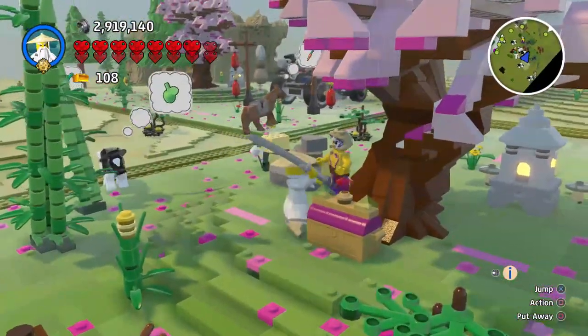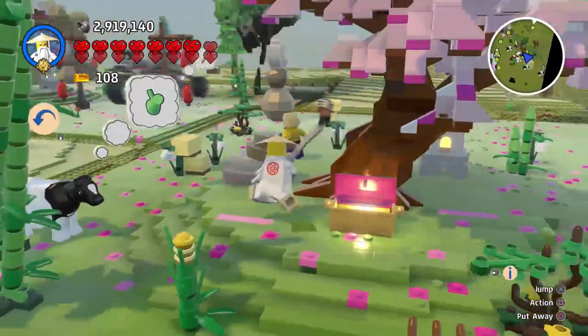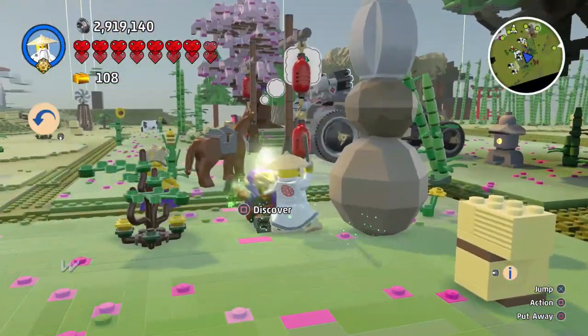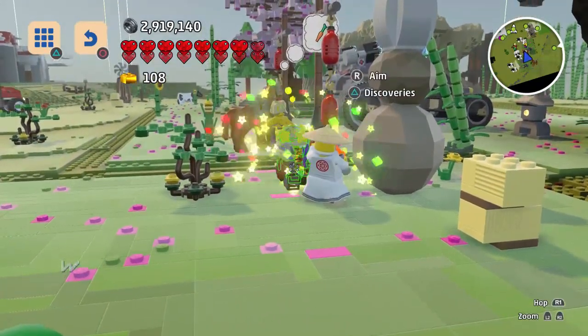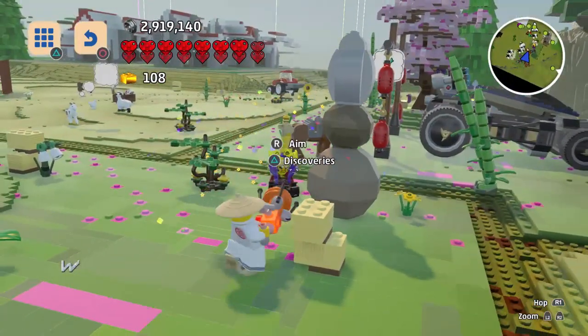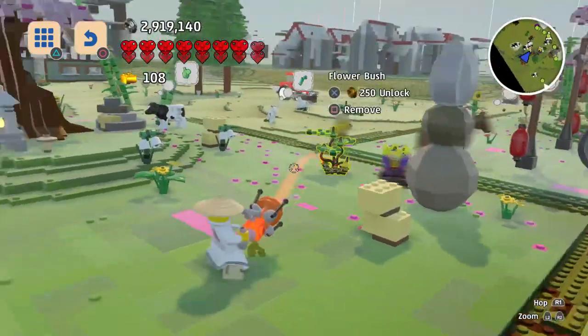If I attack this chest — just to show you — it doesn't give you anything anymore. If we go over here and beat you up... there we go. Discover him. Still nothing — huh. Definitely a weird glitch there. You guys can let me know if that's happening to you too.